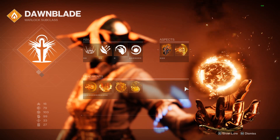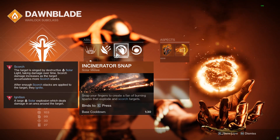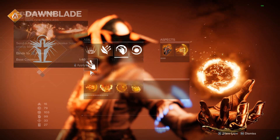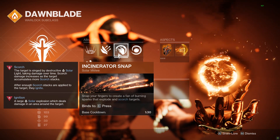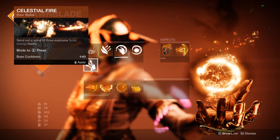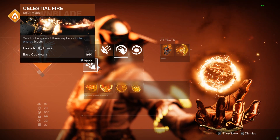With that said, what are our melees and aspects? For our melees we have two. We have a brand new one called Incinerator Snap — this one is freaking cool. I don't think it's the best melee; I think Celestial Fire is probably better, but Incinerator Snap looks cool, does a decent job, that's why I run it. And then we have Celestial Fire, which is just from Top Tree Dawnblade. It does everything Celestial Fire has ever done — it's one of the best melees in the game.